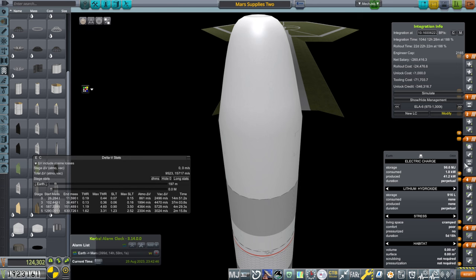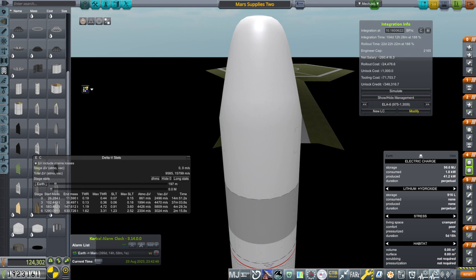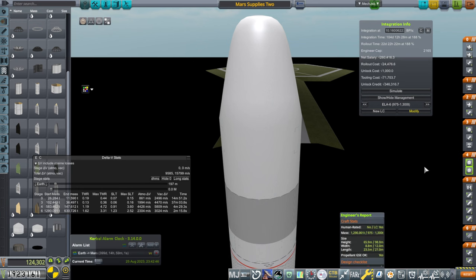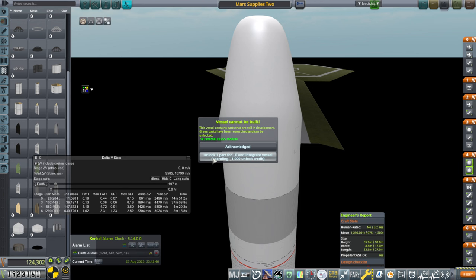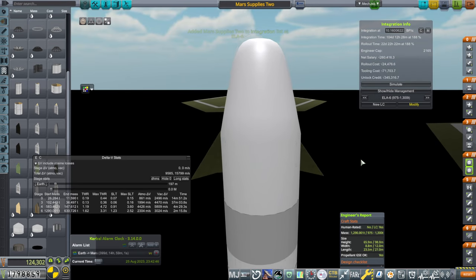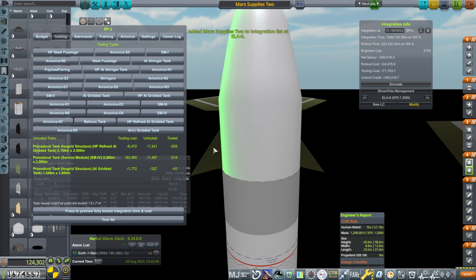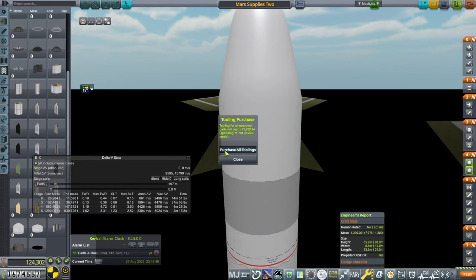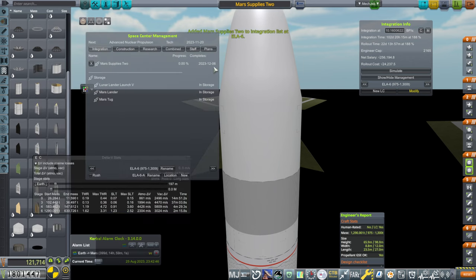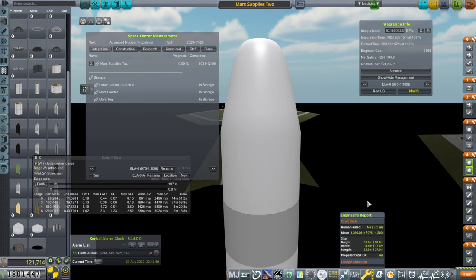That looks like the right orientation. We can probably change the ferrying location. Hopefully we don't have to rebuild the pad again. This is the first time we are doing external ECLSS modules — just as a backup measure. Let's tool all. We have tooling credit. It's actually fairly light compared to some of our other payloads, probably because of the service module 4 tank instead of service module 1. It's a good amount of supplies that we're sending over.